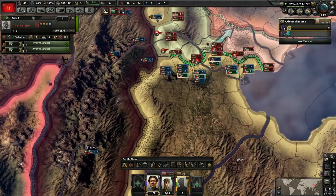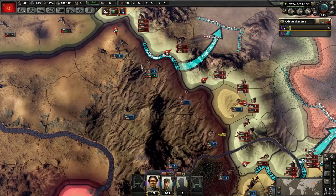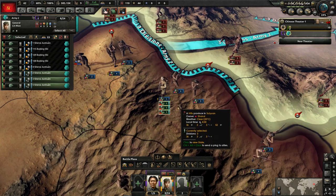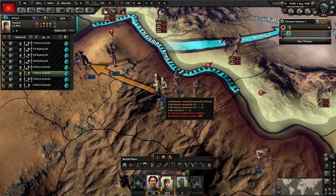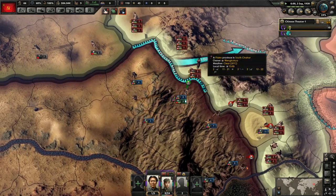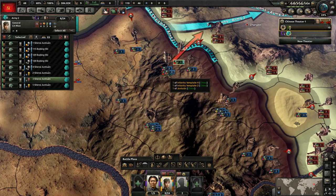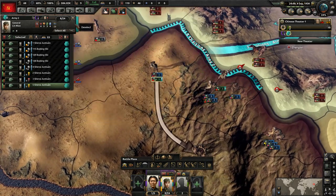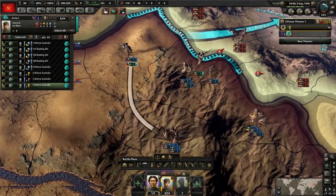Still got two more divisions over here training, so that'll be helpful getting them on the line once they're finished. Equipment is getting a little bit better — you see infantry equipment is nowhere near as bad as it was. We're still getting equipment from Mongolia. They're losing here, so we're gonna have to send divisions over there to reinforce, in fact we'll have to send two divisions. We might not be able to get there soon enough. They're attacking us here as well — having trouble up here in the north. One of them got caught in the battle and retreated even though they had full organization and strength. Yeah, that's frustrating.